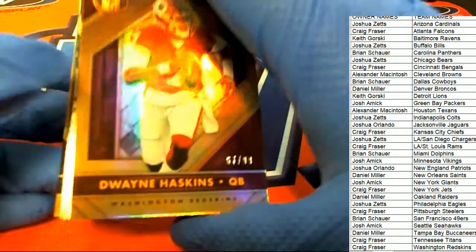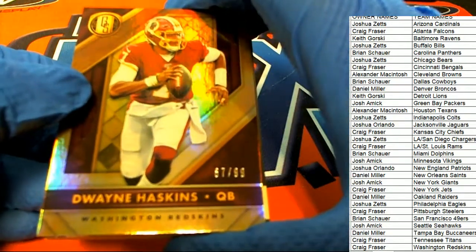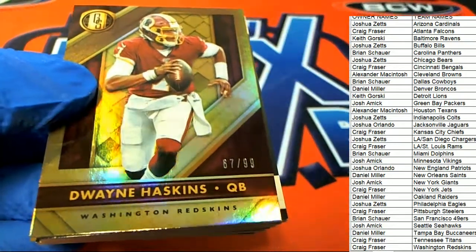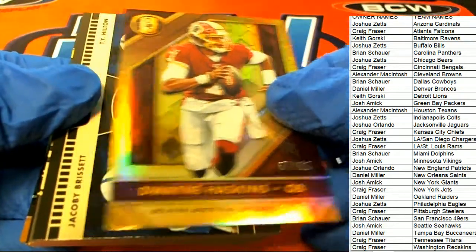The first hit coming out of Gold Standard is a Redskins Haskins, and that is going to go to Craig with the Redskins. Nice — number 99 Haskins.